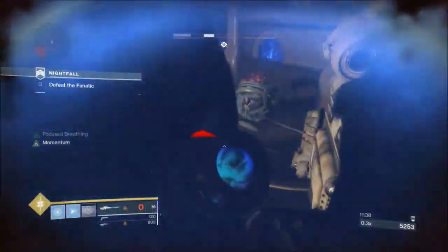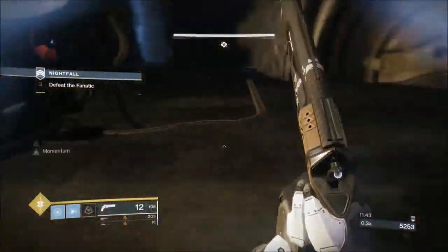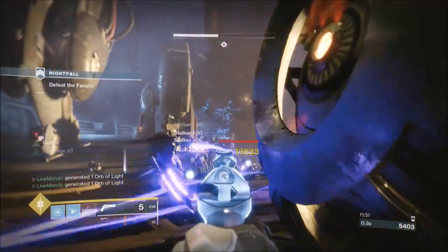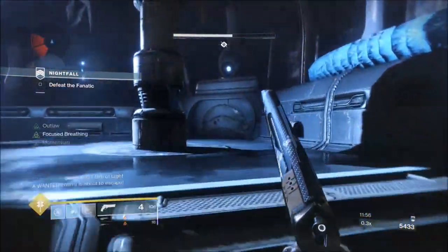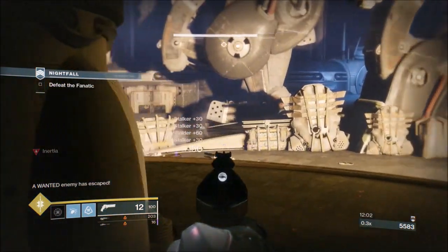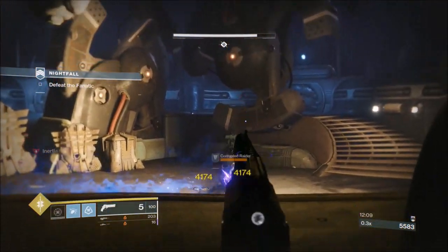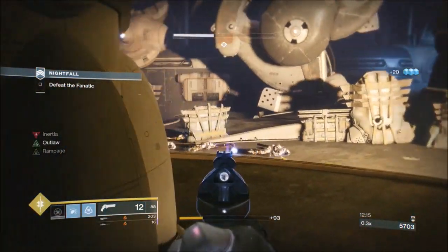Your super will be your friend here, but don't overuse it - you want to keep a super for the very end. At the very end, when he does that thing where he drags you towards him, if you've got a super you can pop it and that'll take you out of his tractor field - you'll just drop to the floor. It's a good idea to have a super ready for the last section of the boss battle.